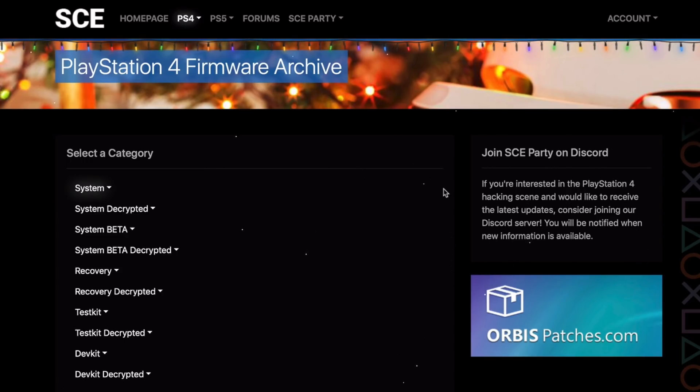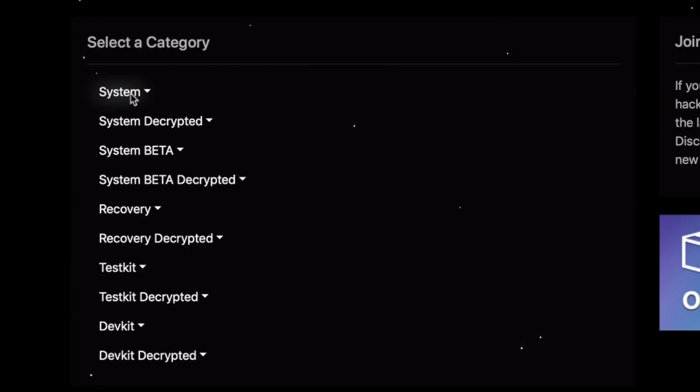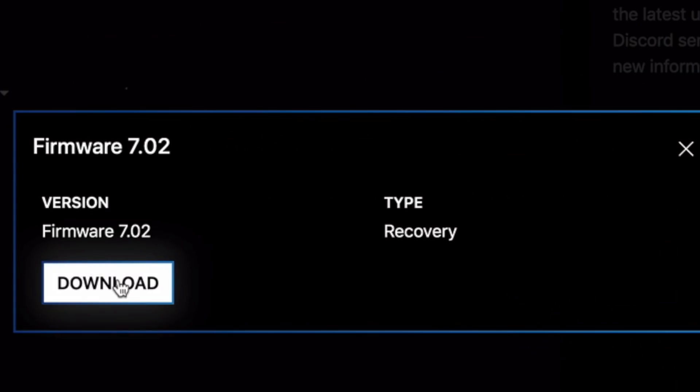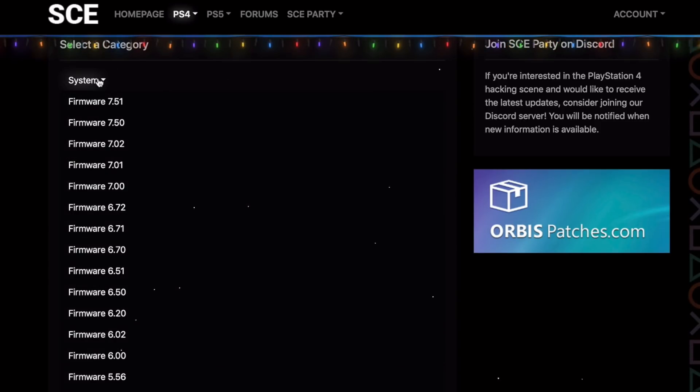For people who want to update, here are the steps — but wait till the end of the video before following them. I always recommend the website sce.party. Under 'system' you'll find the basic update firmware, which is a shorter file. Under 'recovery' you get the entire firmware file. Select 7.02, click download, and it opens on Mega — about 1GB for the recovery file.